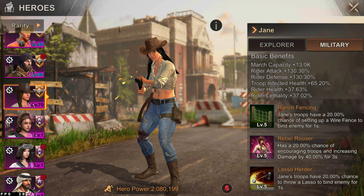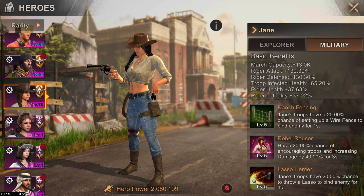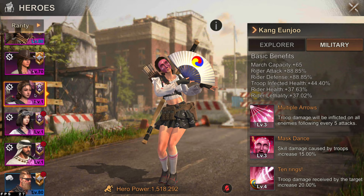Jane is pretty easy to max — you're gonna get fragments for her from doing plague zones. Nothing too amazing about the hero honestly; she can do the standard buffs, nothing more to say.